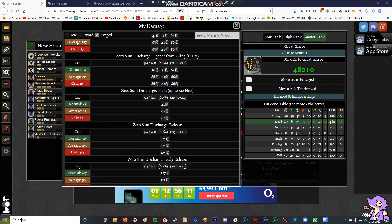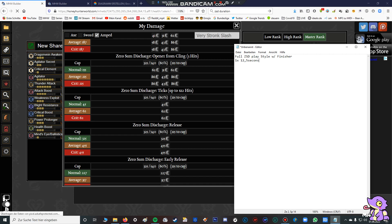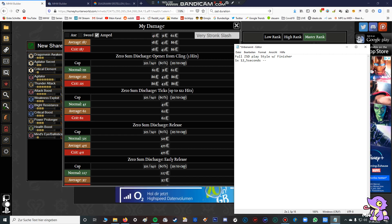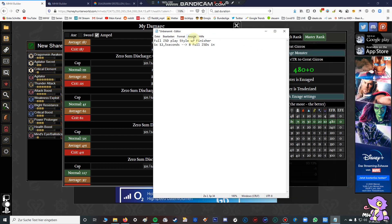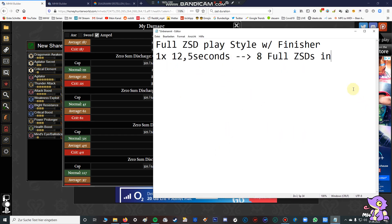I have first made a note and I want to show you the durations. First of all we have the full ZSD playstyle. I have a watch and measured how long it takes, and one full ZSD takes exactly 12.5 seconds with the knockback. So for 100 seconds, that means we can do 8 full ZSDs in 100 seconds.